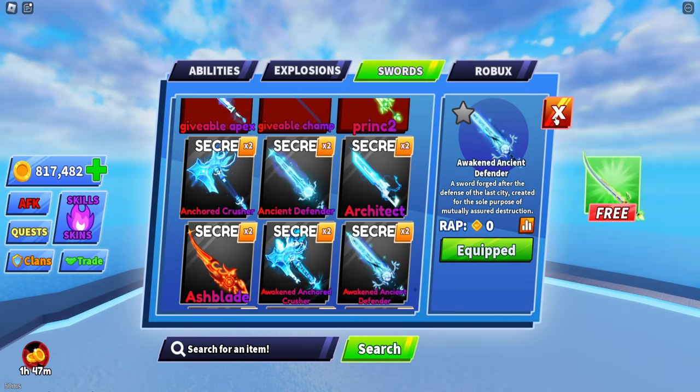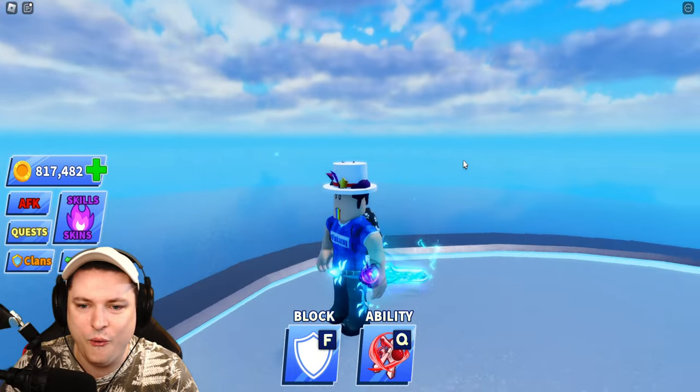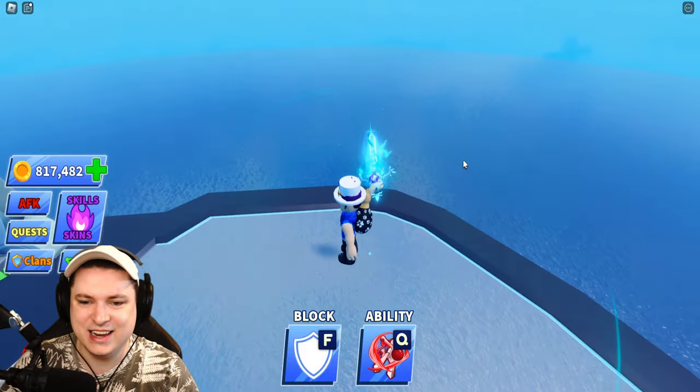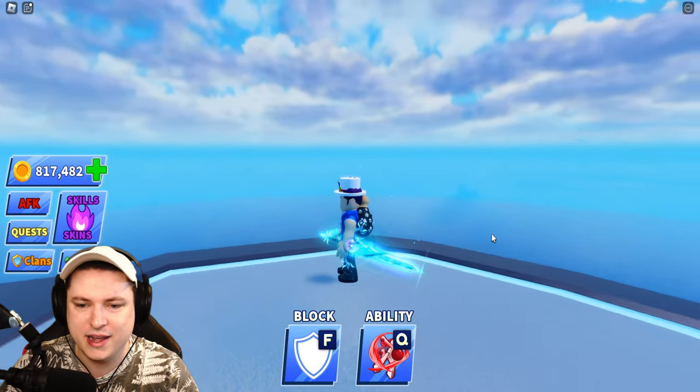We'll go to the Awakened Ancient Defender. This one should have a slashing animation. Oh yeah — look at that, that is really nice. It gets a little bit of a purple glow over there. Not bad at all.